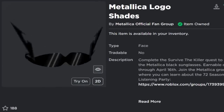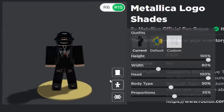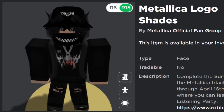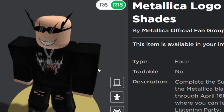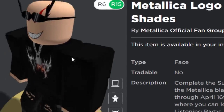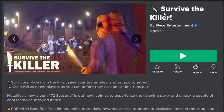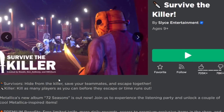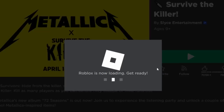The final accessory for today's video is the Metallica Logo Shades. At first I thought this didn't look so good because the thumbnail looks a little bit weird, but I have to admit, if you combine this with other accessories or a really cool Roblox face, it actually looks awesome. I'm a big fan of this one. The game in question is Survive the Killer — it looks kind of cool, got Jason Voorhees on the thumbnail. I'm kind of excited to play this one.